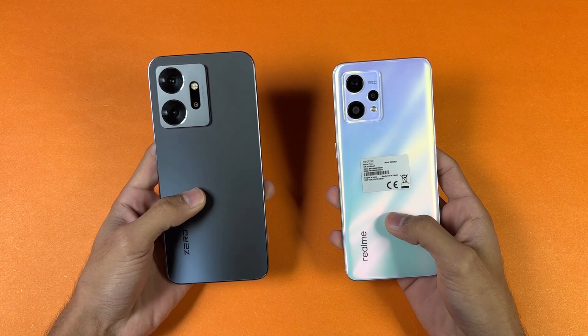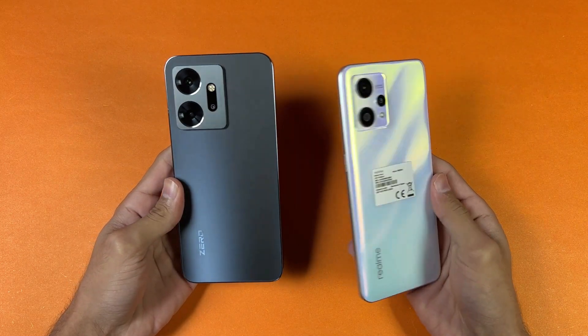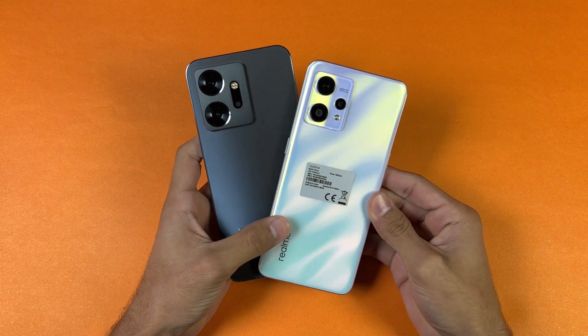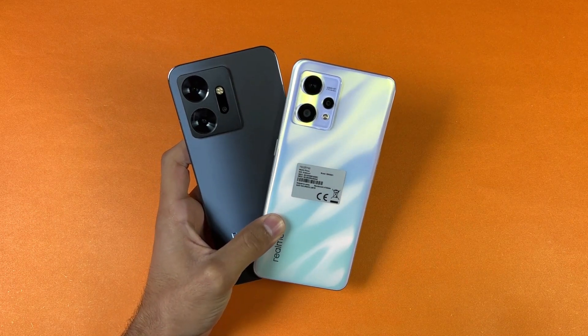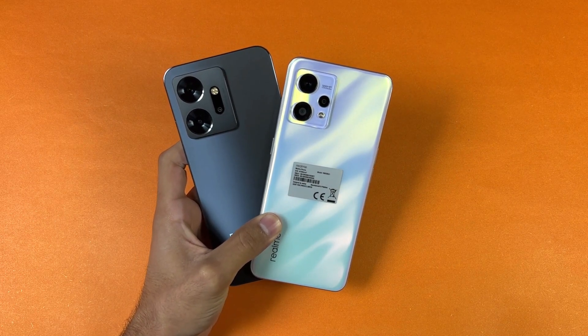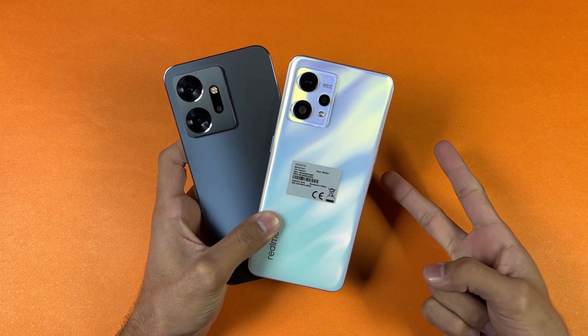Also, the Realme 9 4G has a 5000mAh battery with 33W fast charging, while the 020 has a 4500mAh battery with 45W fast charging. Thank you so much for watching this video. I hope you like it — leave your thoughts in the comment section below, subscribe to my channel for more tech videos, and follow me on Instagram and Twitter as well. I'll see you in my next video. Peace out.